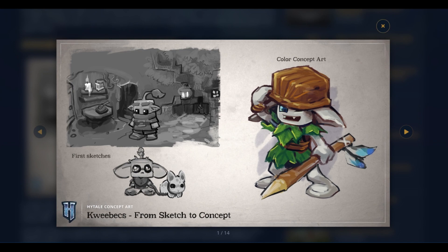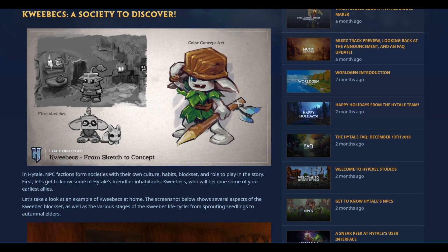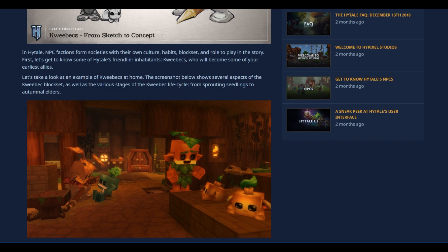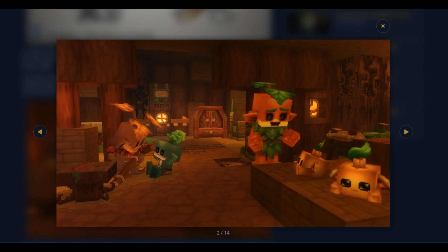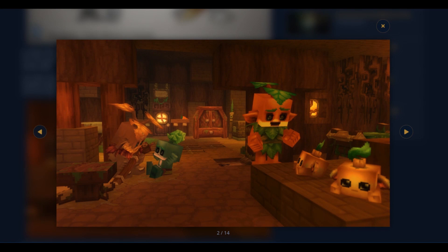From these drawings alone, they seem to be a relatively small, non-aggressive species living in the forest. In Hytale, NPC factions form societies with their own culture, habits, block set, and role in the story. Interestingly, the Quibex will apparently become one of your earliest allies, so they're definitely friendly. There's a cute little picture — apparently an example of a Quibex home. Screenshots show several aspects of the Quibex block set as well as various stages of their life cycle.